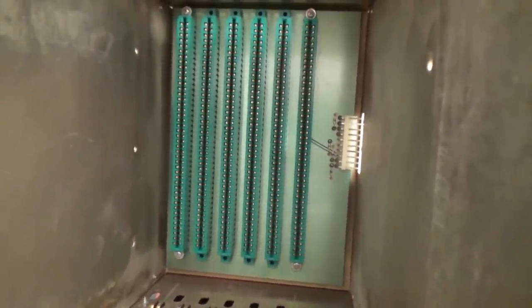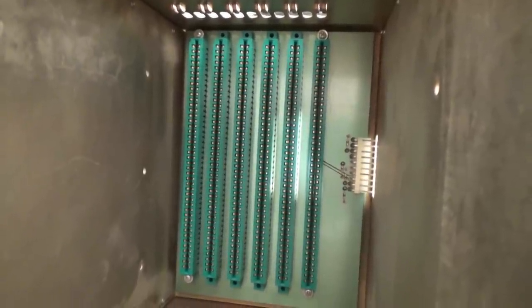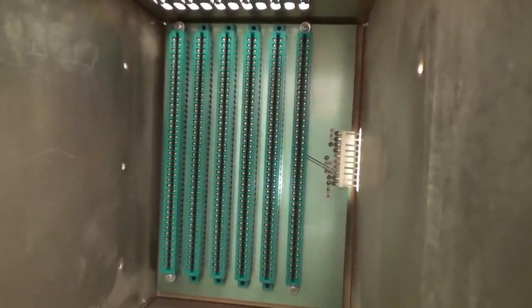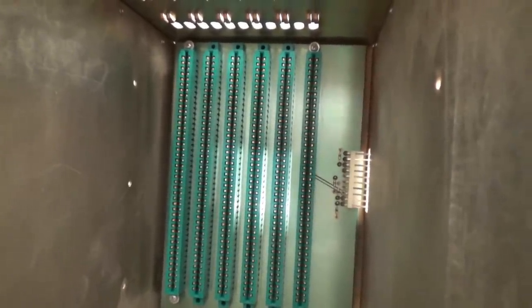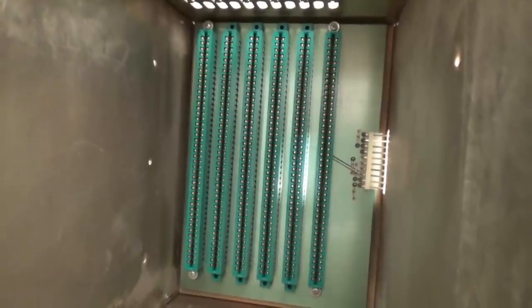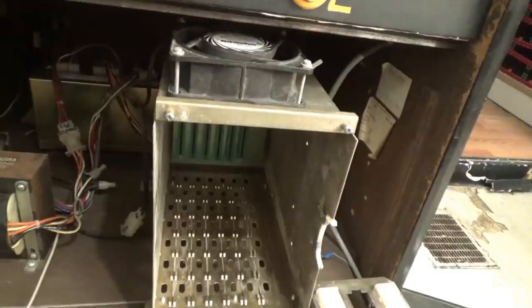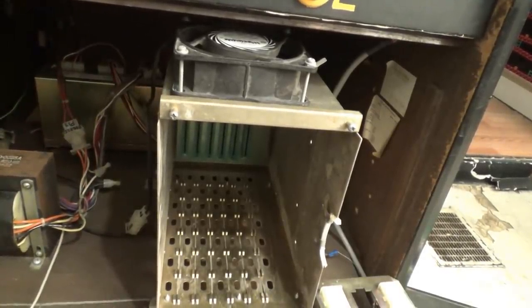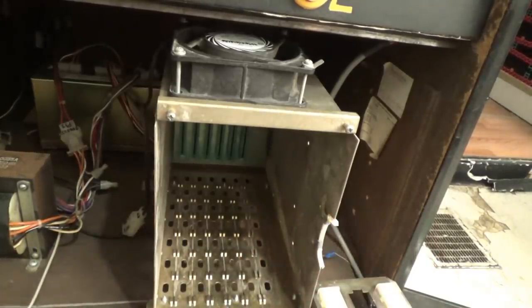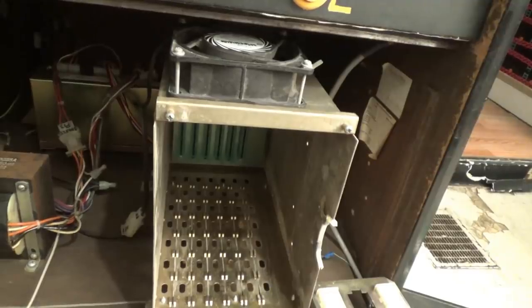I took out the back plane, cleaned it, rinsed it off real good. By the way, anytime you wash a circuit board, do a final rinse with rubbing alcohol - it removes hard water deposits and minerals. Rubbing alcohol is basically distilled water and alcohol, and distilled water has no minerals. You don't want any minerals left on here because minerals can conduct electricity. Kelly cleaned out all the dust and everything is mounted and plugged back into the back plane.